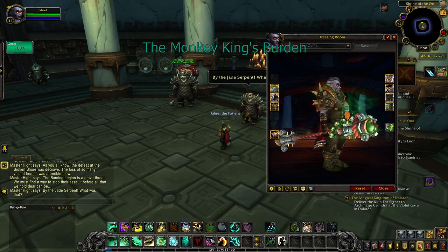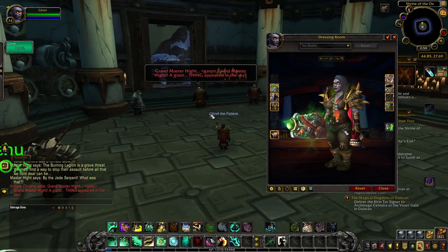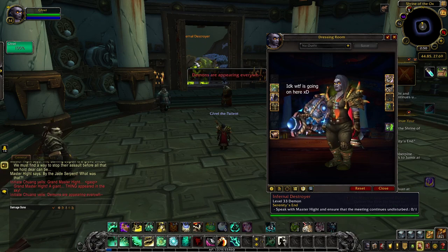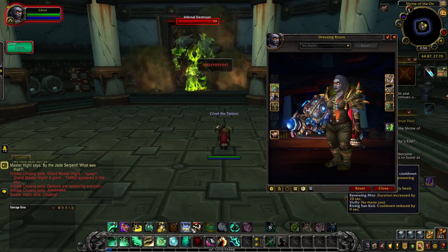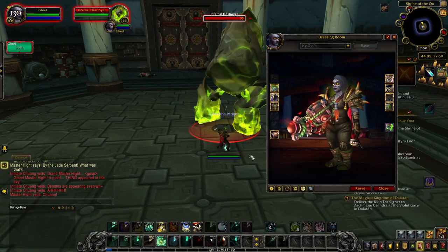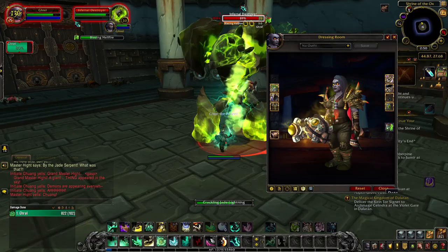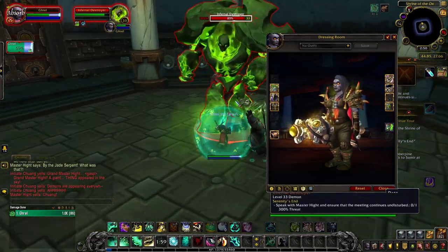The Monkey King's Burden is the second artifact appearance you can unlock for Husan, and it is tied to the completion of your class hall campaign. The green and blue tints are both unlocked once you complete your entire class hall campaign with the achievement Forged for Battle. The red tint is automatically unlocked once you reach level 50 on your monk character, and the golden tint is unlocked with the completion of the lengthy archaeology achievement This Side Up. This achievement is account-wide, so you only need to do it on one character.